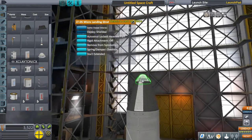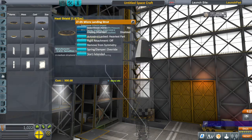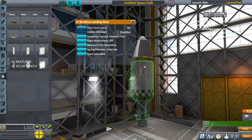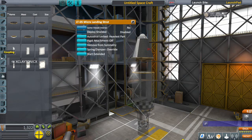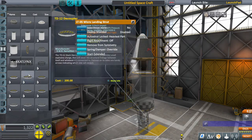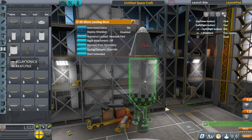I would grab the parachute and separate it for just a second so you can put a heat shield in, because you're going to need it. Put a smaller heat shield in just like that, then attach the parachute back. You'll need a small decoupler — I think it's the TD-12. Make sure the arrows are pointing up right there, because what it does is it separates this way with the fuel instead of with the craft.